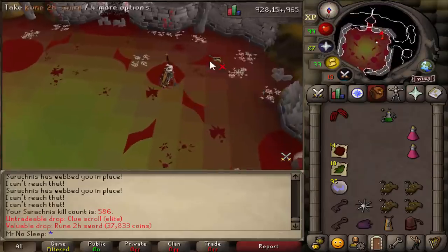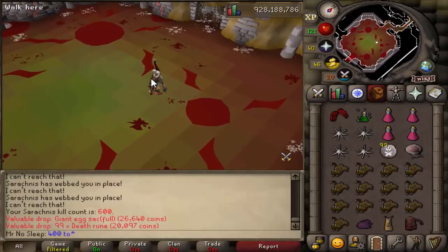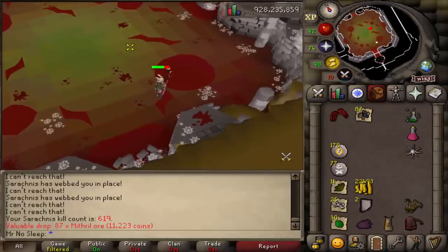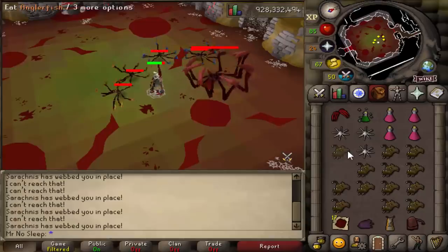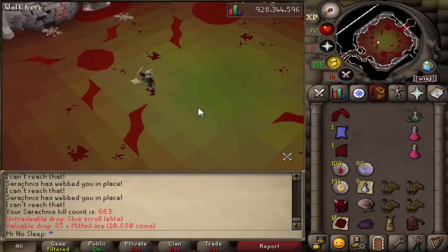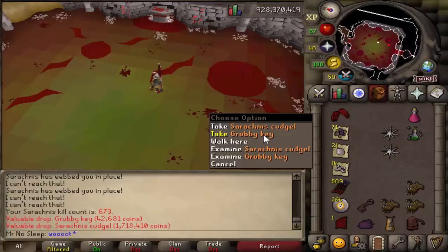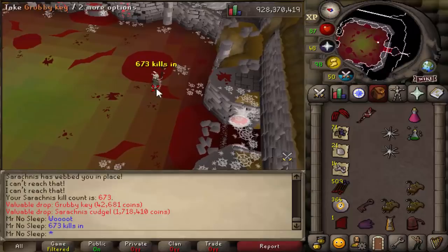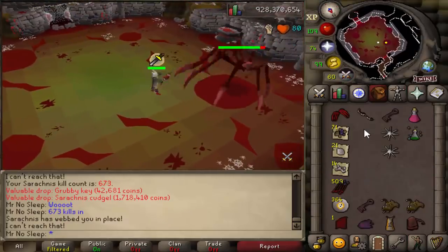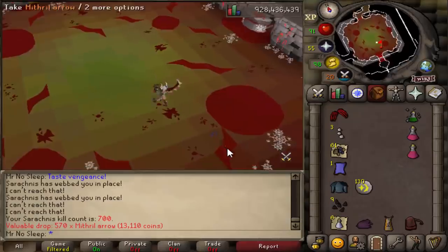Ironically, the very first loot video in this series was loot from 1,000 Venenatis, the only other spider boss in the game found in the wilderness. That spider's drop table is far more profitable than this one, and unfortunately in that video I did not get the spider pet. I'm hoping to redeem myself here and finally get a spider pet. We did get our very first rare drop — the Sarachnis cudgel — at 673 kills in, and since I recorded selling it, you'll see the actual price I got.